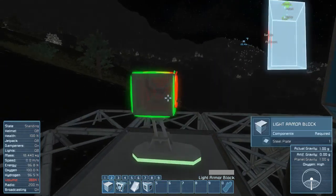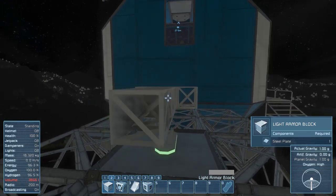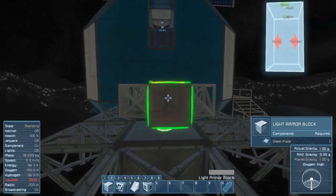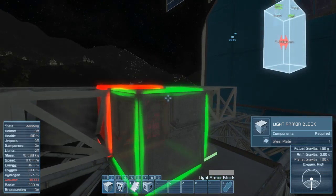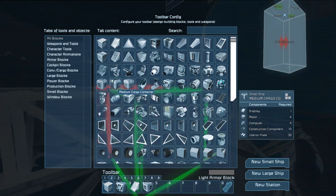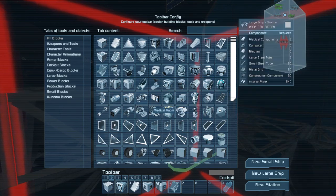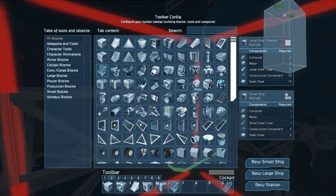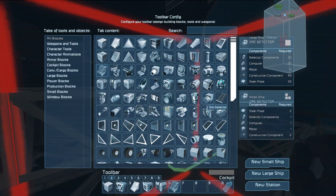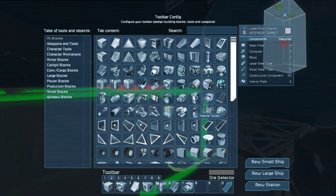We're going to make one that's really efficient and doesn't waste a lot of resources. It should have storage space, a battery, a medium cargo container, a cockpit, thrusters, an ore detector, atmospheric thrusters, landing gear, and a gyroscope. For now we don't have hydrogen thrusters, but we'll get there — that's why we landed at the lake.